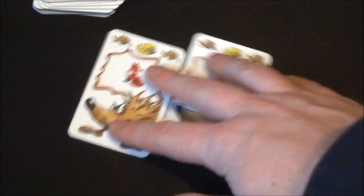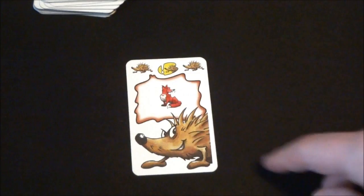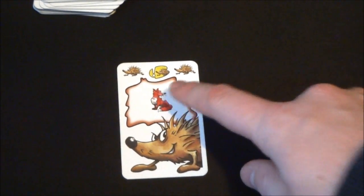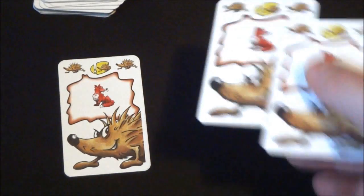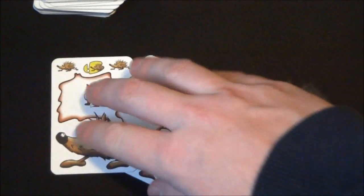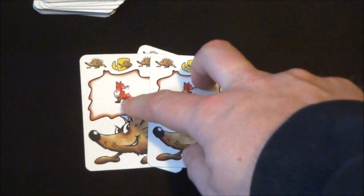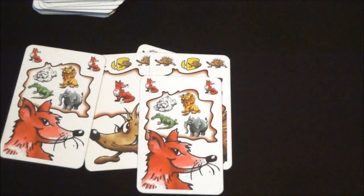On your turn you can play a card — any card at the start — or you could play a set of cards. For example, if I wanted to play two hedgehogs I could. Let's say I played one hedgehog; this can only be followed by a fox or one more of the same kind. If I played two hedgehogs, the next player could play two hedgehogs or two foxes. So let's say Andy plays two foxes.